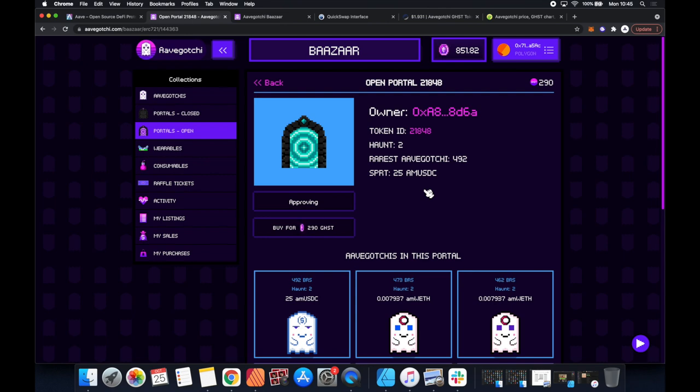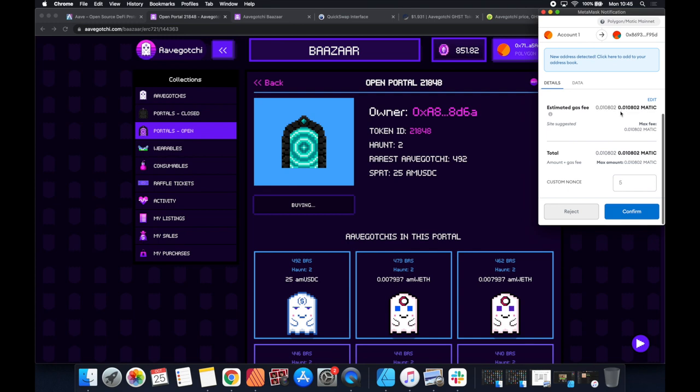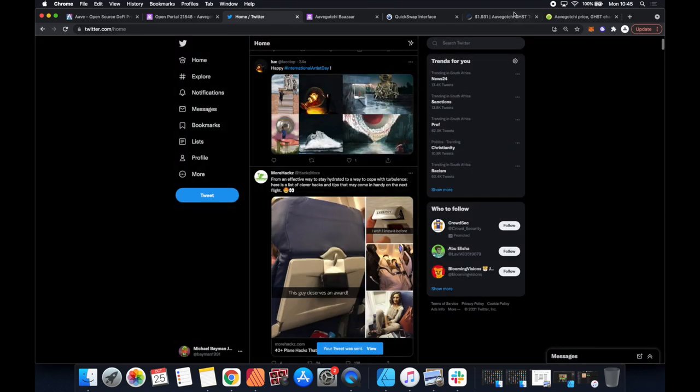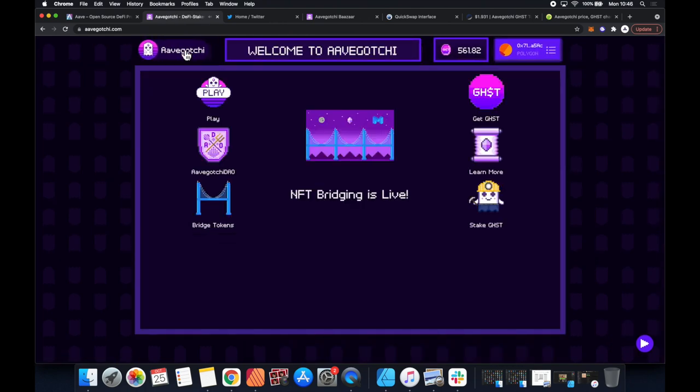I'm not the biggest fan of editing my videos. Okay let's click buy - you just click buy. You can see this is why I wanted to buy some MATIC, just so I've got enough for all of these transaction fees. When you get into this you want to get some MATIC and some GHST - there are quite a lot of various cryptos you need. Should we tweet the purchase? Let's click that and see what happens - I think that just goes straight to my Twitter. Okay, so now we own this portal.